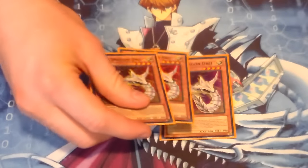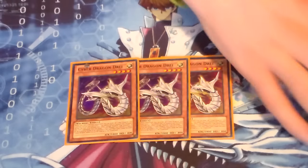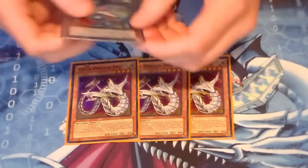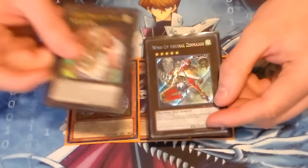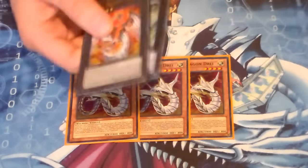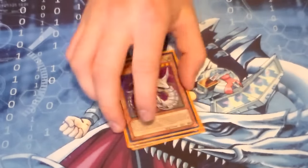Next, I run three Cyber Dragon Drei. Drei is pretty much your rank 5 playmaker for Machines. At the time of this video, we really only have two good Machine rank 5 monsters I run: Wind-Up Zenmaines, which is your back row popper, and then Cyber Dragon Nova, which leads into Infinity. But Drei makes all your Cyber Dragons rank 5, so you can do plays. I've also used him for Fusion Fodder, and I definitely like him as a 3-of.